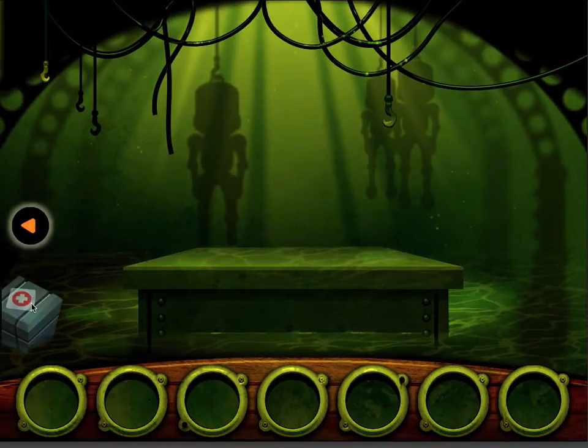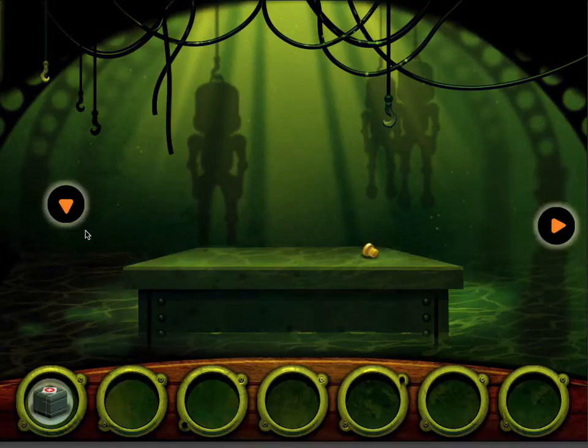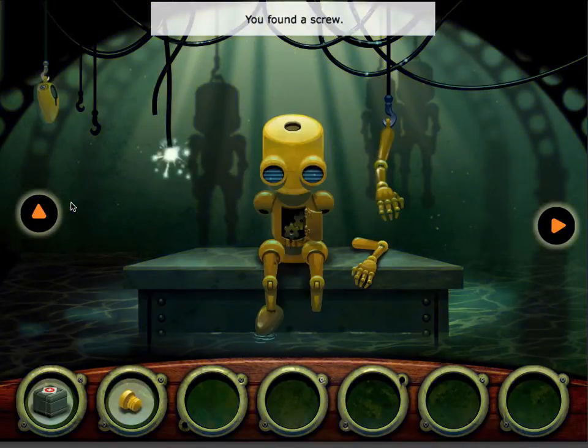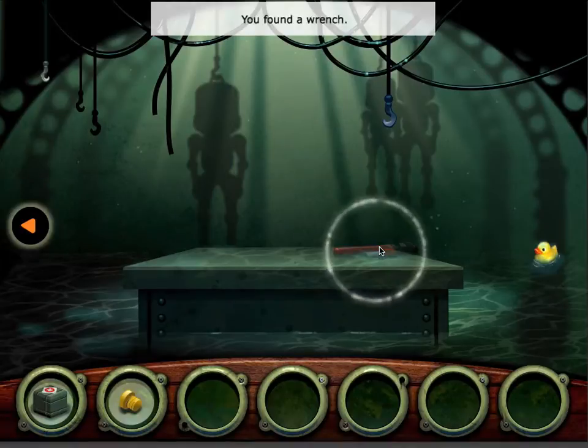We can find items in any order. You can see here we've sort of got a box with a cross on it — I wonder what's inside, we'll take a look at that in a minute. There's a bolt here. You found a screw. We'll go back. Let's have a look what's over here. Rubber duck — quack quack. We've got a wrench there.